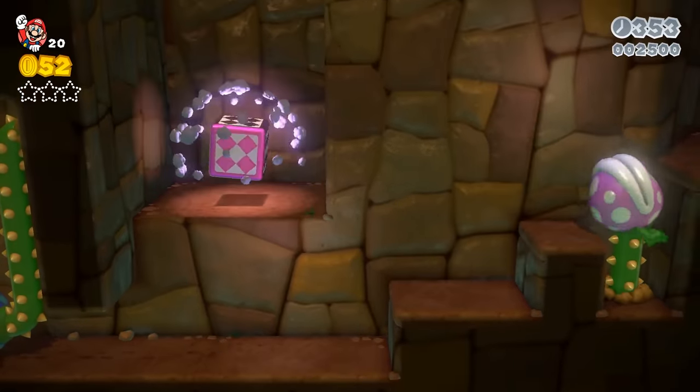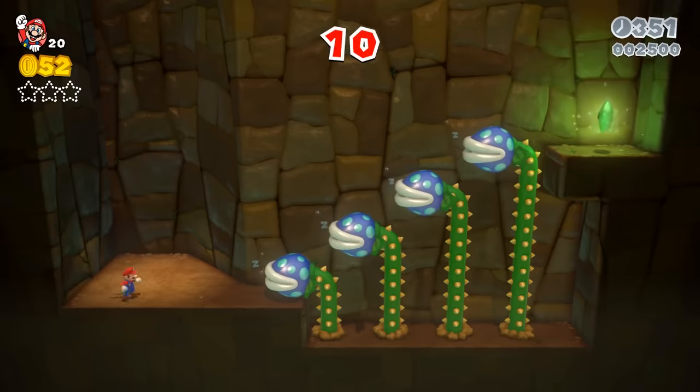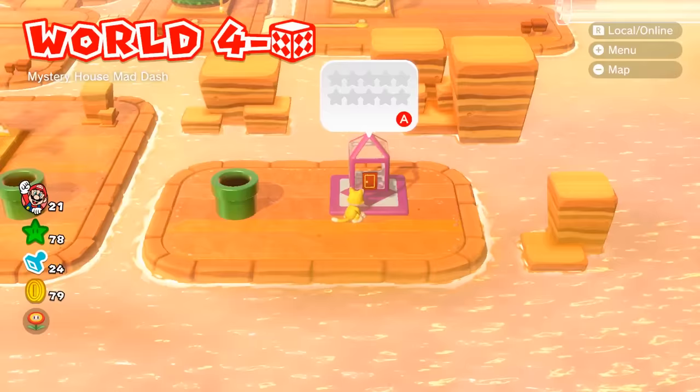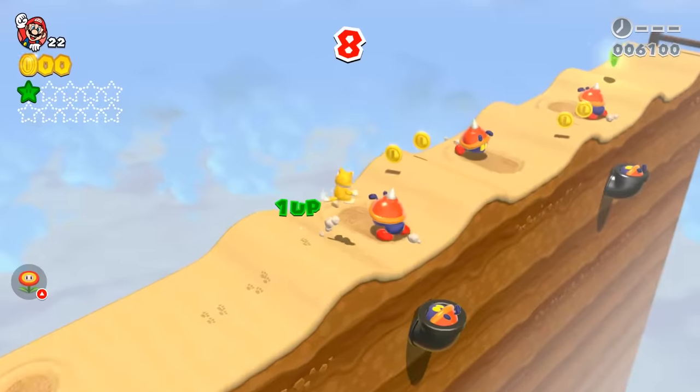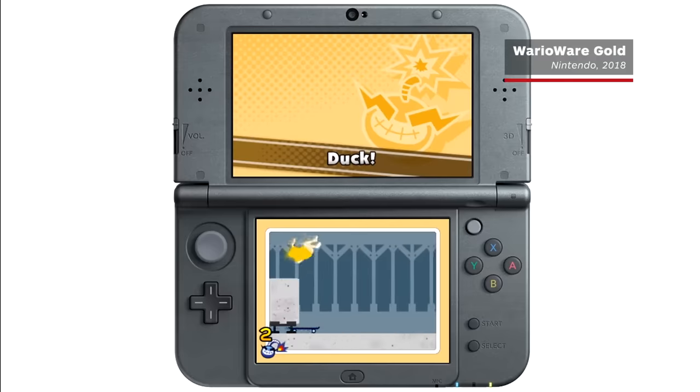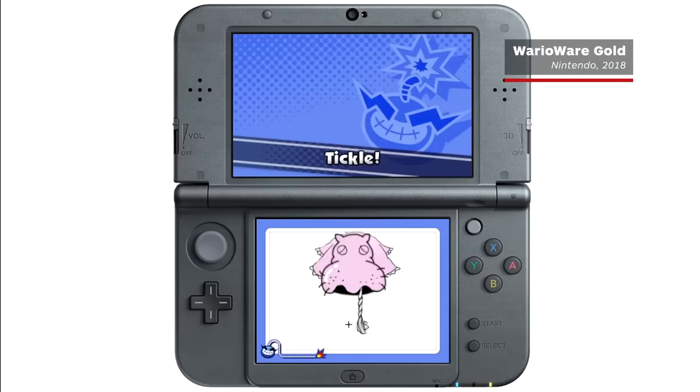Or perhaps more accurately, what's in the next box. Many of these are micro-challenges — single room set pieces that are one and done. Or in the case of the mystery houses, a series of seconds-long vignettes that you have to complete without messing up. They're kind of like Mario Ware, but with less snot sniffing and nose picking.